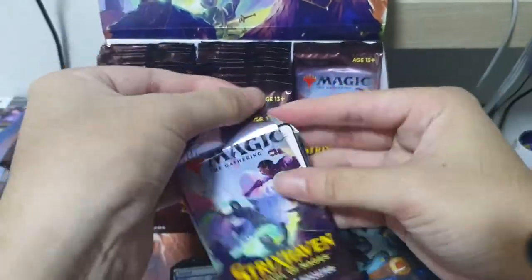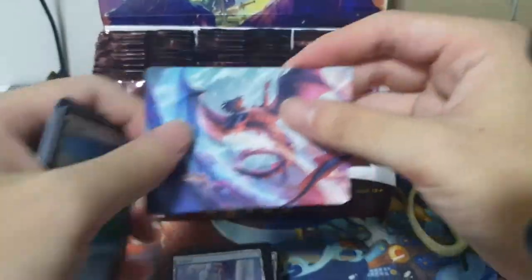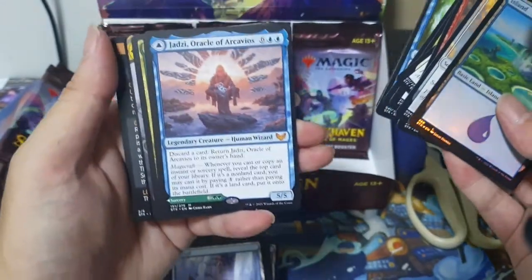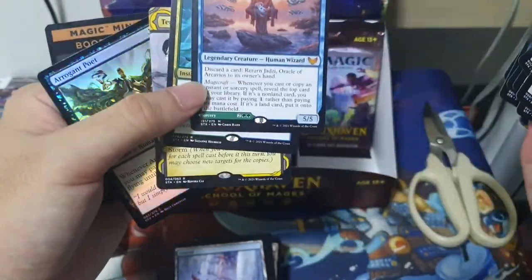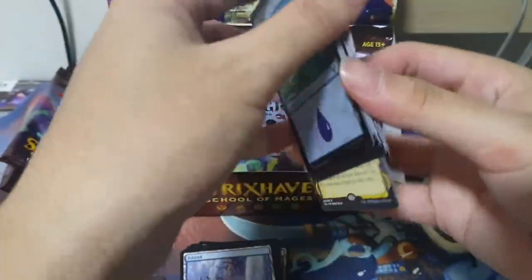We got a Foil Island. We got Zadzi. Oracle of Archivus. Double Major. Phandrus of Agony. And an Eagron Poet. This is a 3 rare pack — 2 rare may take. Yeah. Good pack, good pack.